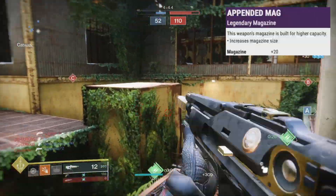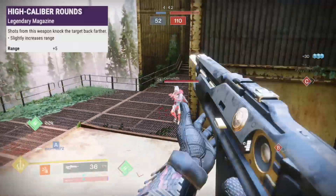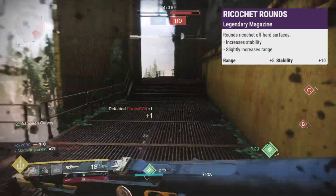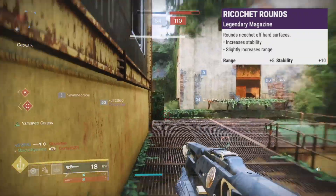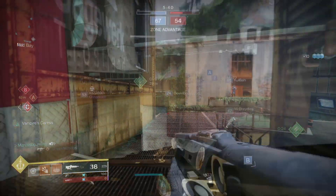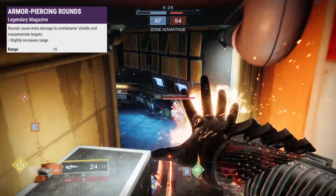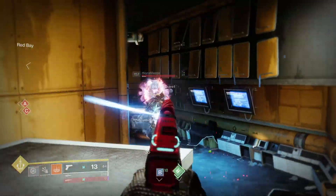In the mag slot, Appended Mag gives you a fat mag. High Caliber Rounds adds flinch to targets and 5 range. Ricochet Rounds makes bullets bounce, plus 5 range and 10 stability. And Armor Piercing Rounds does extra damage to PvE shields and overpenetrates targets with 5 more range.